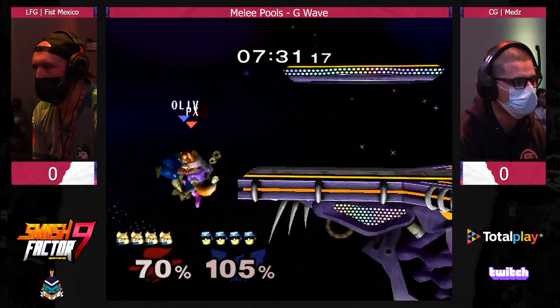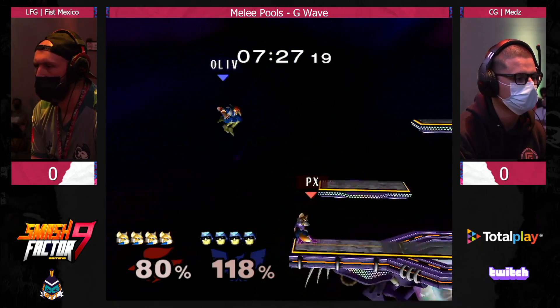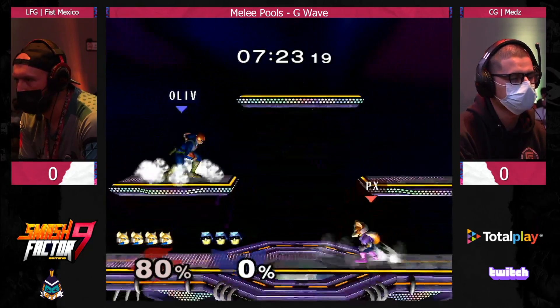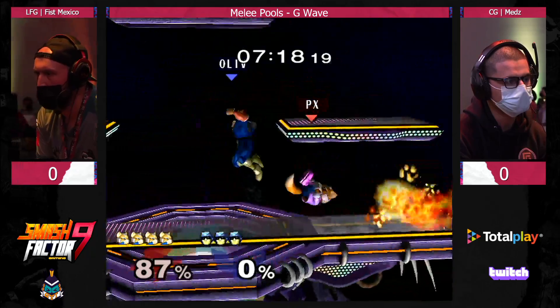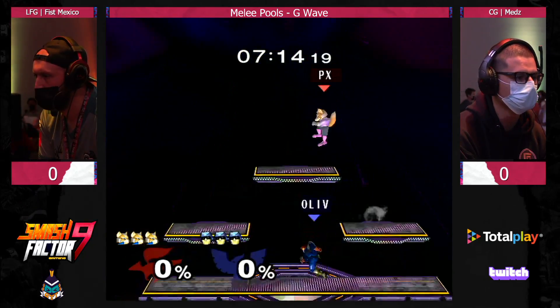Going to try for the down B, the getup attack. Medz gets caught by the Rising Falcon grab. Just keeping it simple with that forward smash — don't really want to mess it up, so he just goes for it and gets the edge guard. But now Fist is the one that has it. Is he able to complete it? And he does, with that knee. That was a good combo.